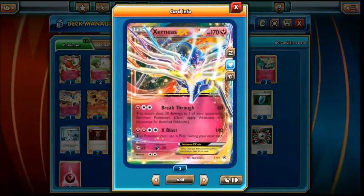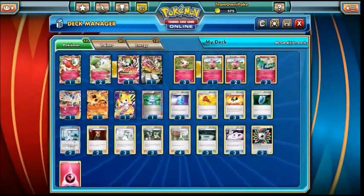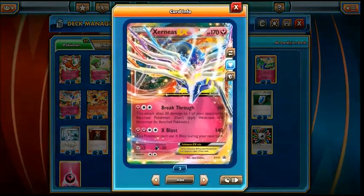The Xerneas EX Breakthrough is a really nice attack — 60 plus 30 snipe. It's not quite as good as some of the other sniping attacks out there at the moment, but it's not a bad attack by any means. The 30 snipe is always useful and can really help with things like Mega Aggron. And then X-Blast for 140 — considering you can use X-Blast, then move all the energy off, retreat using Fairy Garden, and go into another attacker, you're getting 140 for free basically. It pairs really well with Breakthrough because you can snipe something on the bench with 170 HP, bring them down to 140, and then X-Blast them next turn.